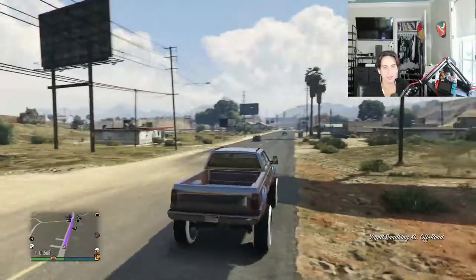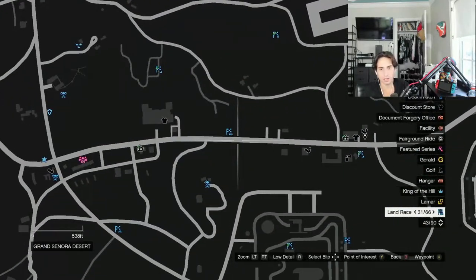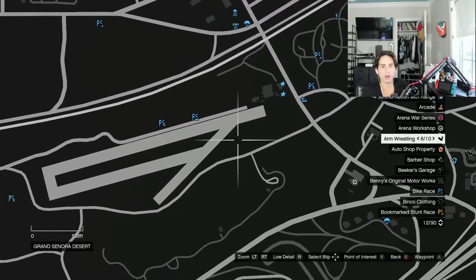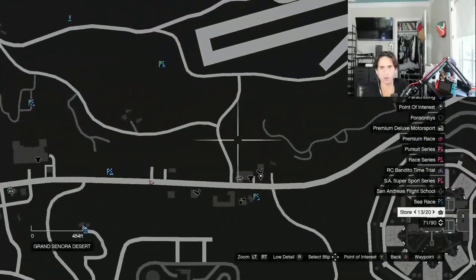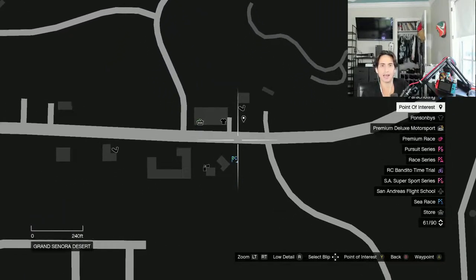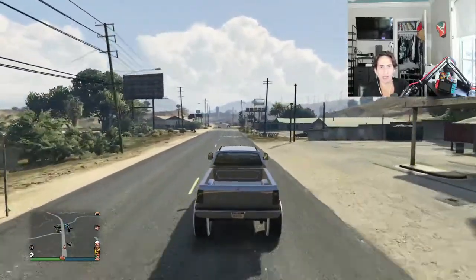Let me turn off the music for copyright purposes. This is the route: the Sand King spawns right here — I'll put a pin there. It's like a circuit. We go off-road, make a left, hug the left side of Sandy Shores airstrip, come back around, make a sharp left, then another sharp left at this corner, and we're back at the parking lot. That should be enough time for the car to spawn.